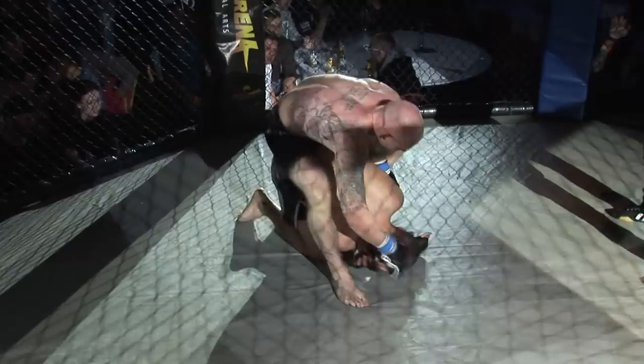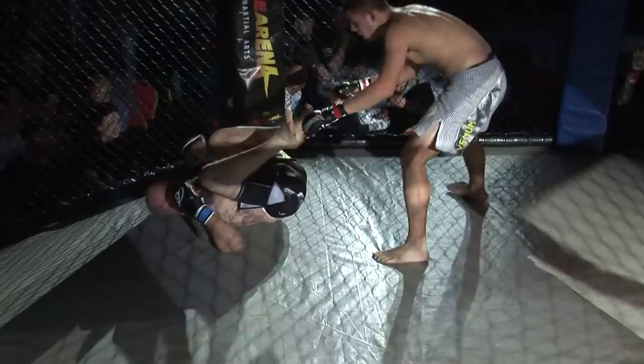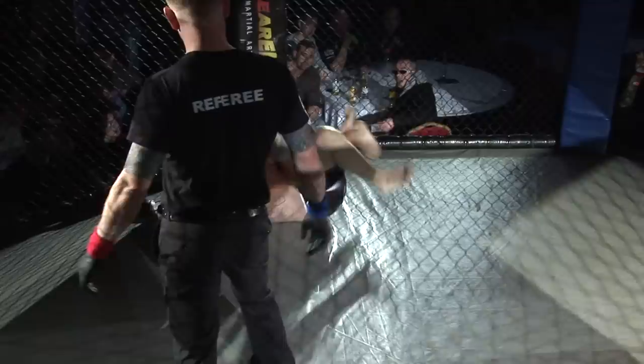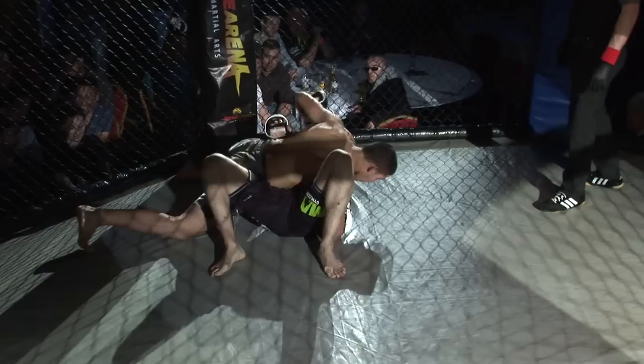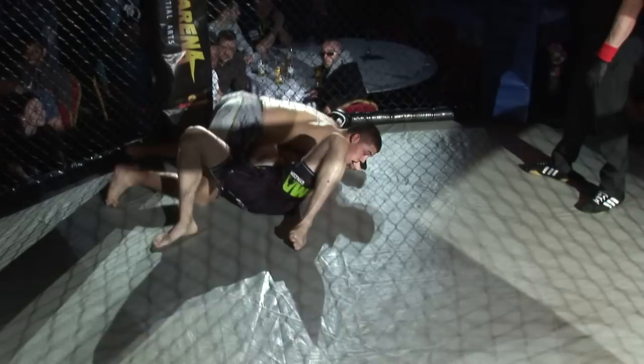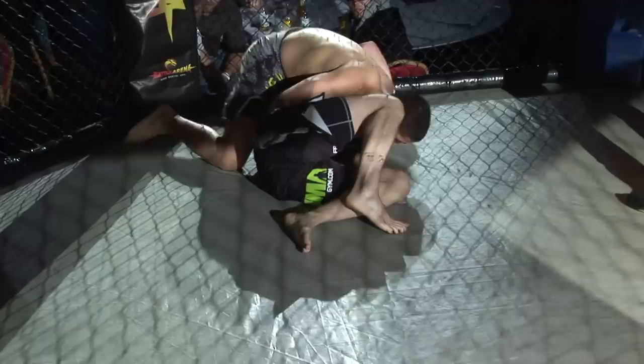He's trying to get that left hook in place. Got to be careful — he's in danger of falling backwards here. Wade capitalising on that, trying to get top position, pushing that leg aside into side control. Good knee to the body. Side control looks easy to get out of but it's not — there are a lot of positions there to manoeuvre into. Definitely looking for something with that left arm. Ricky pops up — nice roll out there.